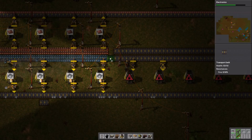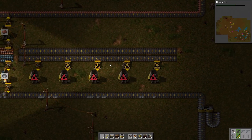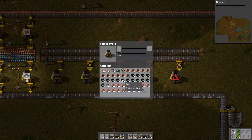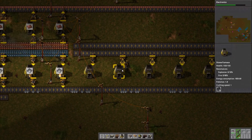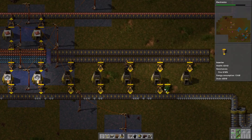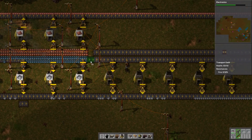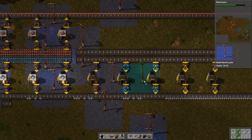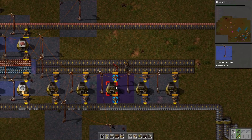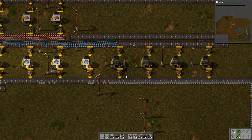Let's get the expanded smelter set up first so we have more resources. We'll do iron ore for now and put 50 units in each furnace. We've got to get some power over here and put some inserters in as well. I keep forgetting to put power down — there we go, one every other space. Now we should start outputting a whole bunch more iron plates.